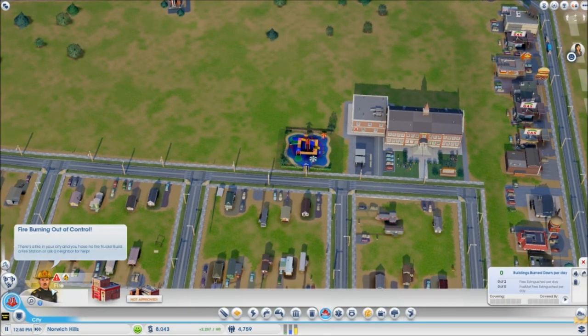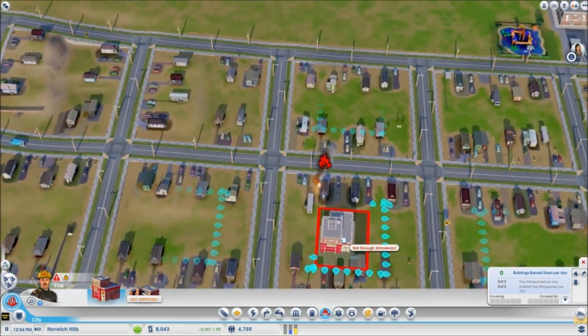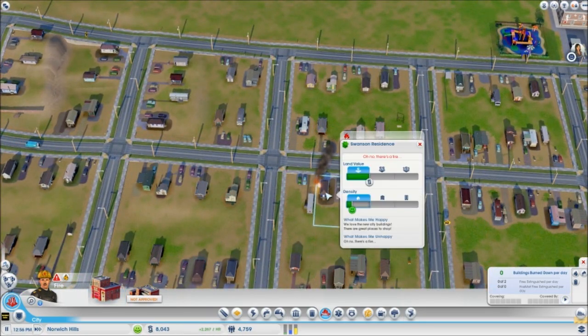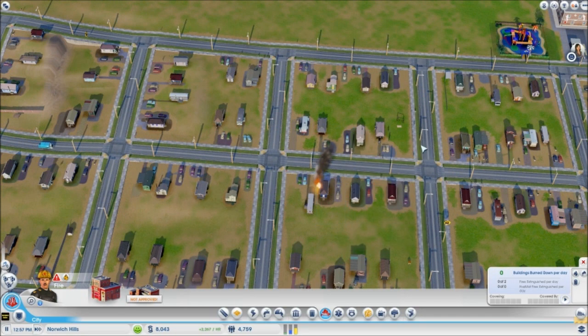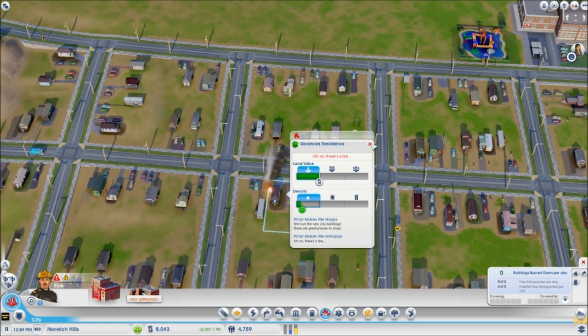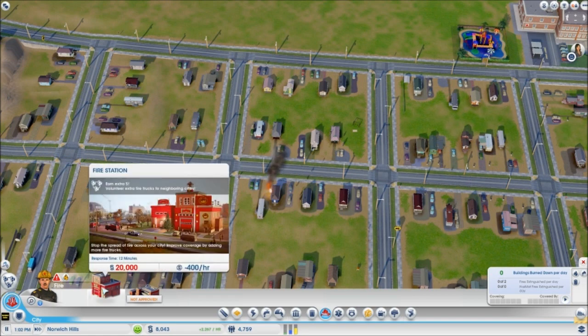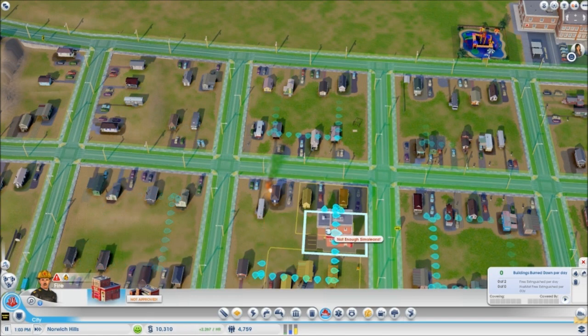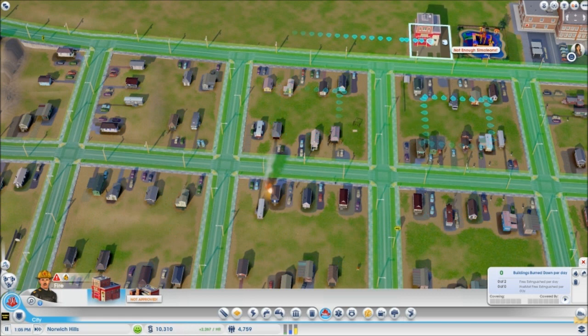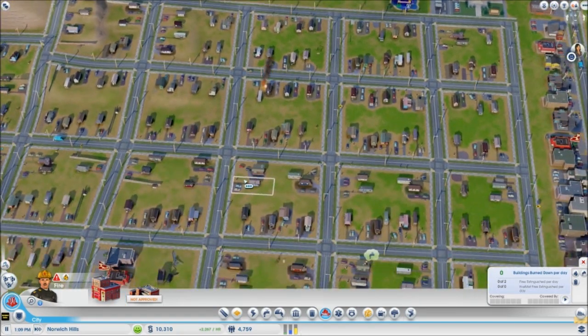There's a fire in your city and you have no fire trucks — build a fire station. I don't have money for a fire station. Oh no — there's a freaking fire. I can't do anything about it. It's $20,000 for a fire station and I don't have enough. There's nothing I can do. I'm like $10,000 shy of a fire station.